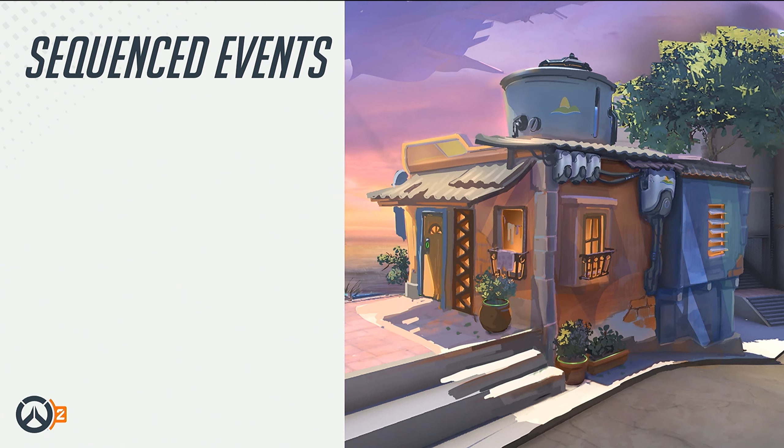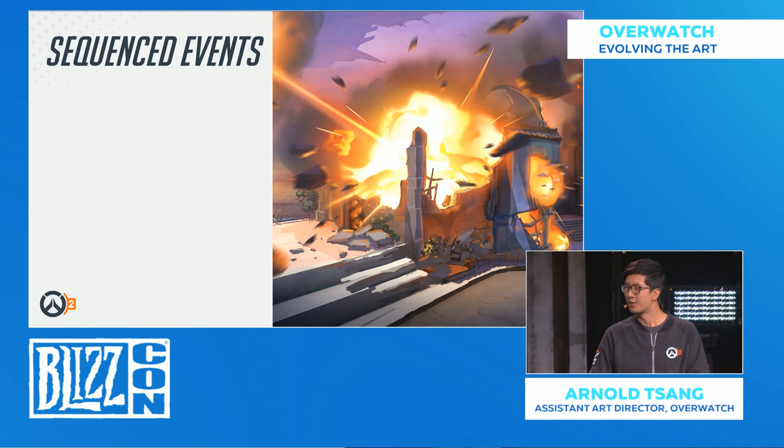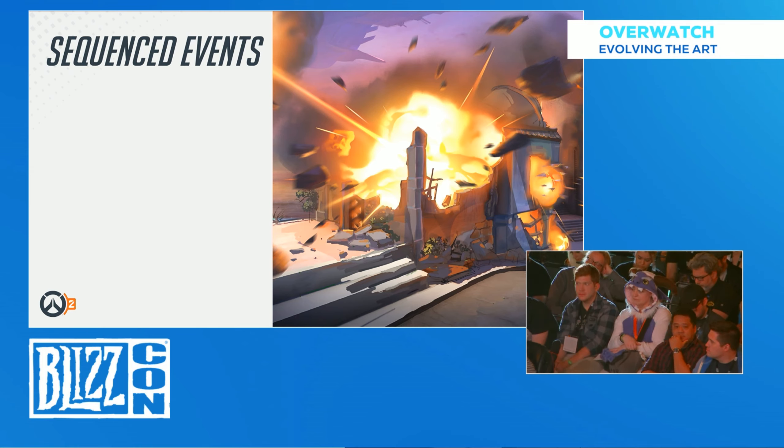That moment came originally from concept art by Peter Lee, our principal concept artist on the team. He took the whole story we wanted to tell for the Rio story mission and illustrated these mission moments — everything from beginning at Lucio's club all the way to the Omnic command ship, with illustrations for every single moment. And somewhere in the middle he had this one illustration of a quaint little house with a nice view of the Rio beach. And, well, it would be a shame if we blew it up. That really inspired the team — it gives Rio a sense of destruction, a feeling that it's under attack. It was a defining moment in developing these mission moments.